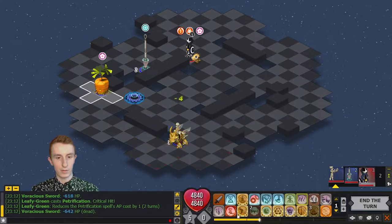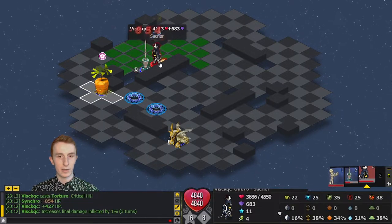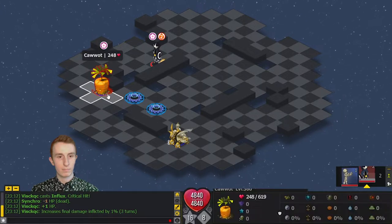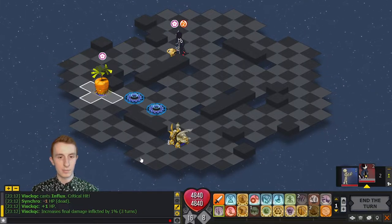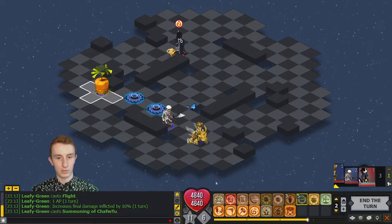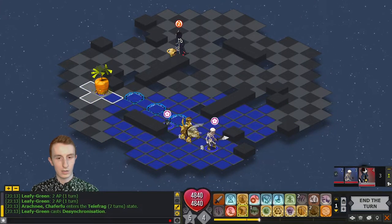I'm just going to run — it's not worth doing anything else. I'll do another Desynchronization here just in case I want to use that in the future. He's going to kill the synchro — it's fine. His Protect is wearing off so I'm fine to wait as long as he wants to. He's Strength — good for me to know. I'm going to keep chilling over here. I want him to be the one that engages because whoever engages first gets less of a turn, and I want to wait out his Protect. I'll start buffing up and do a couple more Desynchronizations.